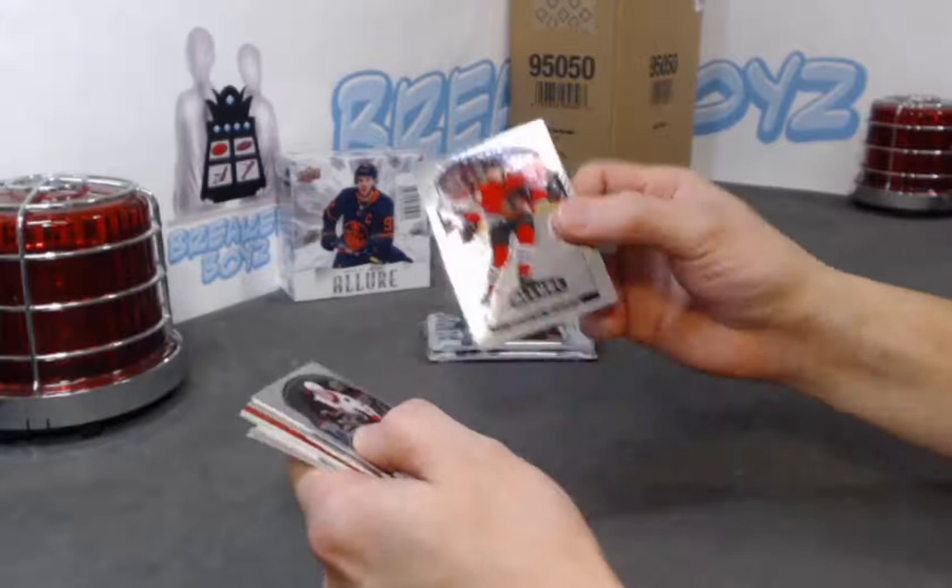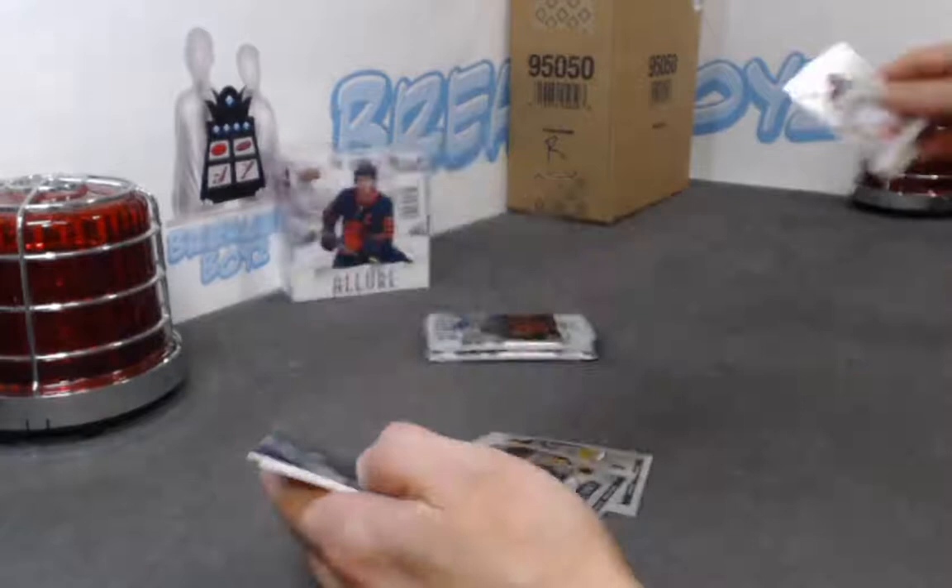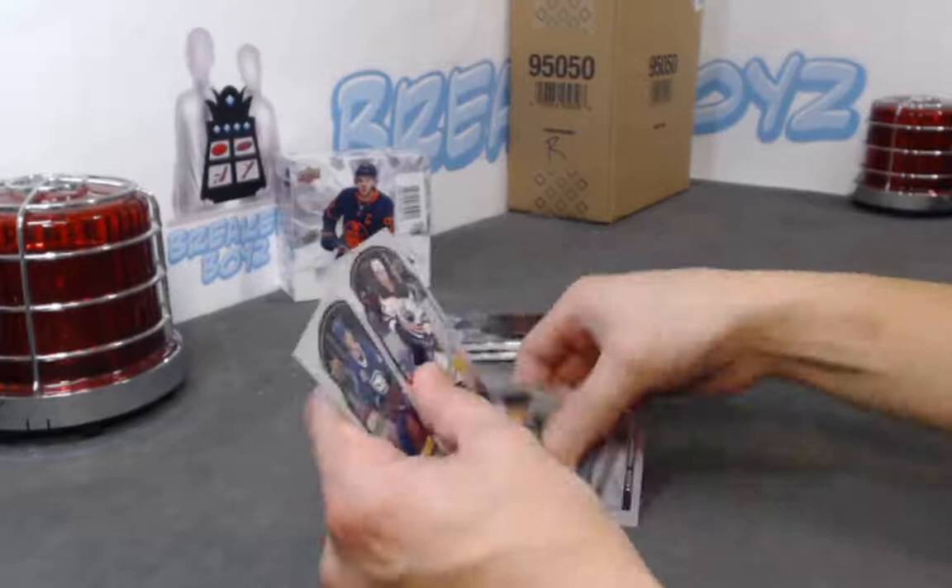Nicholas Bowden rookie. Mackenzie Entwistle red rainbow, diagnostics of John Gibson. Peyton Krebs SP rookie.